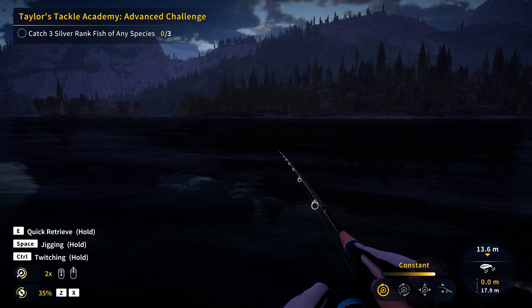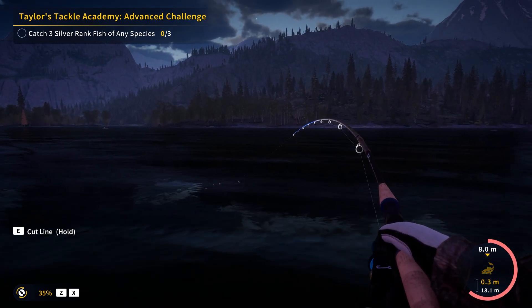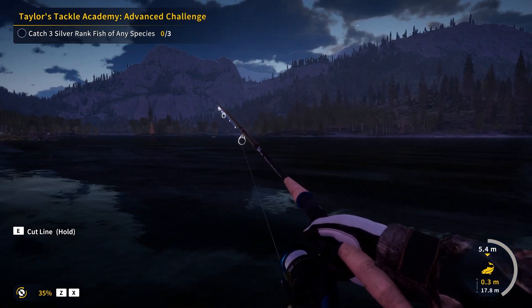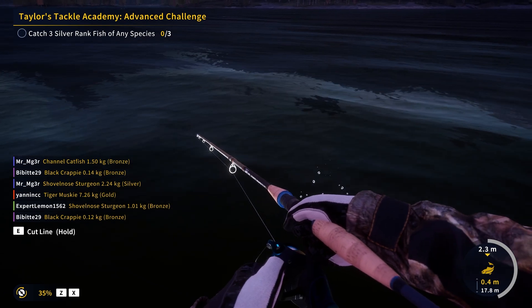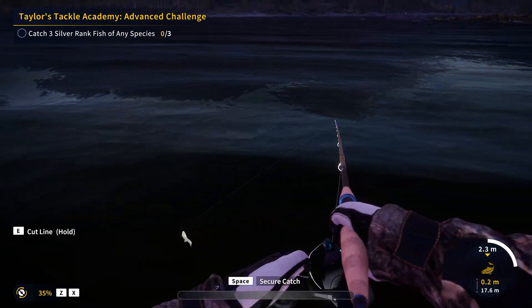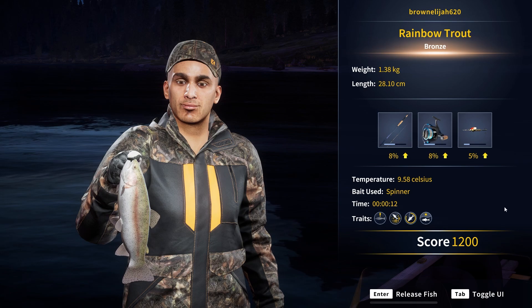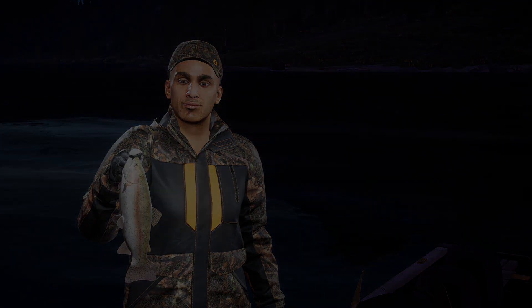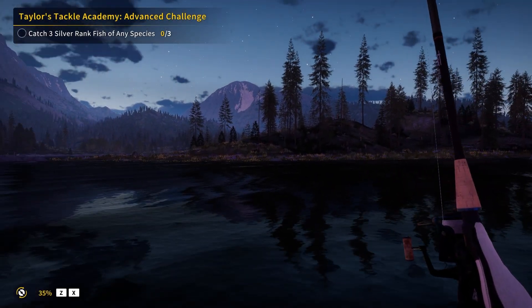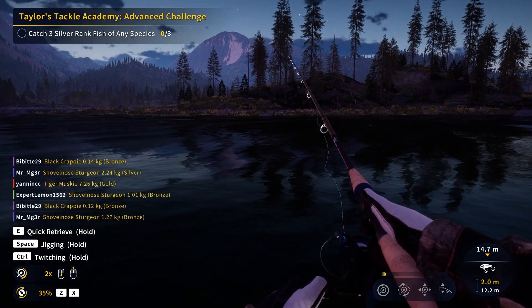So I'm just using constant retrieving at the moment and that seems to be working pretty perfectly. Right on cue we've got another one - maybe another rainbow. Yeah it looks to be. The flashlight makes it look real weird, makes them go real bright. Yeah, it's tiny. Another little bronze rainbow - that can't be far into bronze, it's got to be almost a juvenile. Again, not quite a silver. I'll keep fishing here for a bit, and if we don't find anything I might have to move somewhere else and go look for a silver.